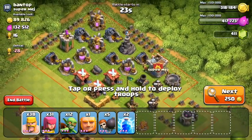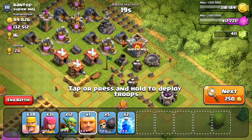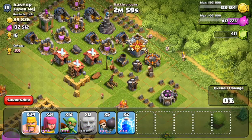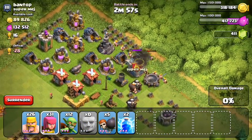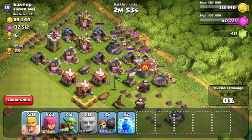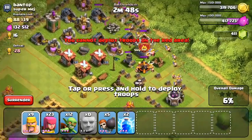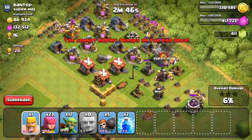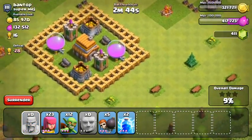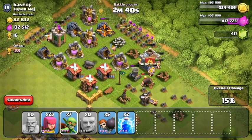Let's start by attacking Bantop. Strange base design — he has his town hall and storages protected by walls, which is good, but his most important defenses are on the outside. I'm going to attack the mortar and wizard tower first. Even though the mortar hasn't been taken care of yet, the way I'm spreading out my barbarians it's only going to shoot one or two at a time, so I should be fine. The wizard tower is going down, the mortar is going down, and since he's only Town Hall 5 he has no splash defense after that.